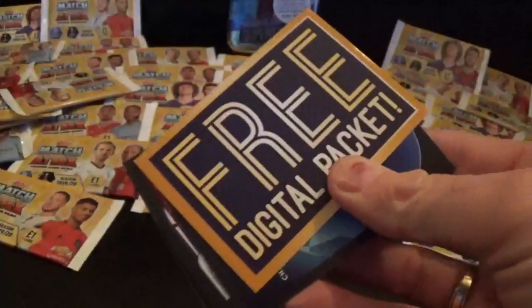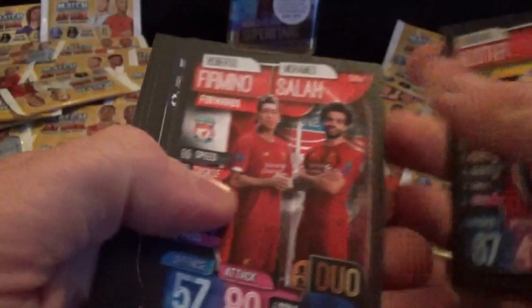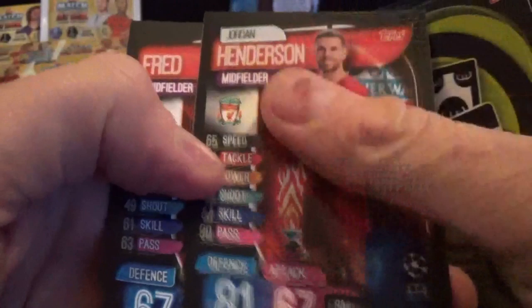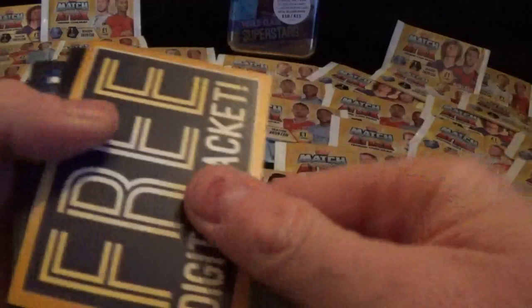We have Centurion card and it's Gerard Pique. We have Mustafi, a duo card for Liverpool - Firmino and Salah. Guides, a tactics card which is the agent one. Henderson and Fred. You'll notice lots of duplicates already in this opening - still quite a bit to go.